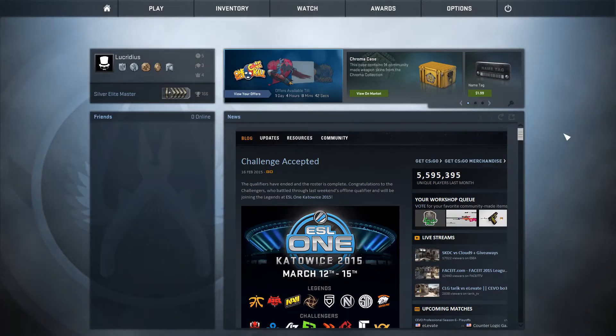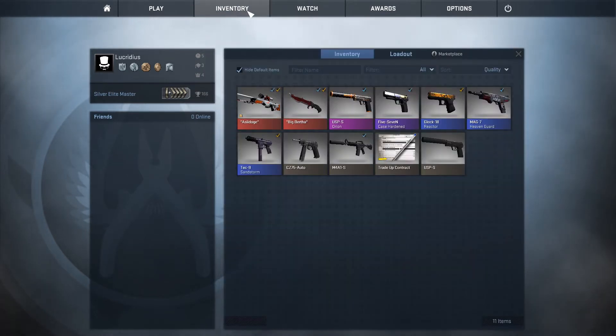There are two ways you can sell items in CSGO. The first way is to go to your inventory from within CSGO. You can access your inventory from the CSGO homepage, where all you need to do is press the inventory button.